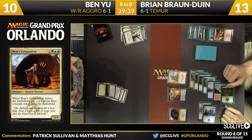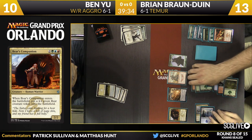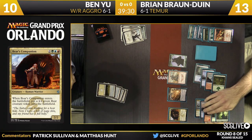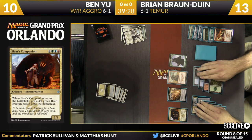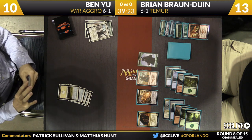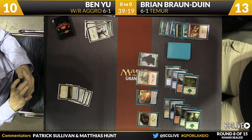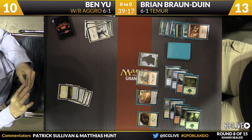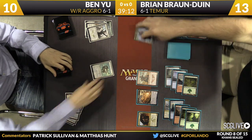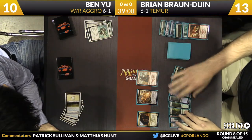It looks like Ben didn't hit, and this should be enough. There are nine mountains in Ben's list — pretty crazy — only six plains. He's 9-8 in favor of red, and he has two non-basics that are both white non-basic lands — white-green Blossoming Sands. That bear token — the little bear themes in the set are really funny. Smite the Monstrous from Ben takes out the bear token.